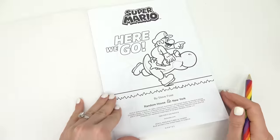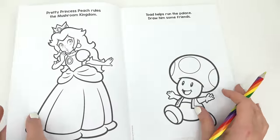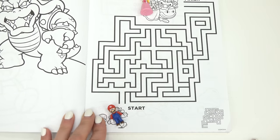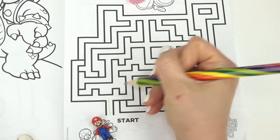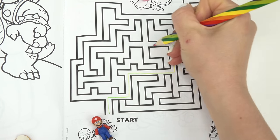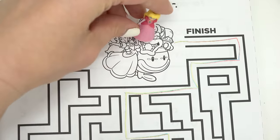Caboodle fans, welcome back to my channel! Today we're gonna help Peach out. Looks like Bowser has her trapped in this maze and we have Mario and Toad to save her. Let's start — I am going to go to the right and see if this is the correct path. I think we're almost done — yay, take that Bowser!